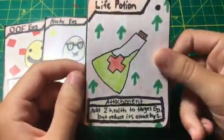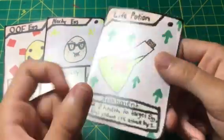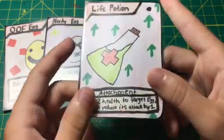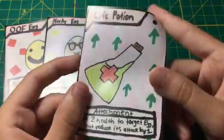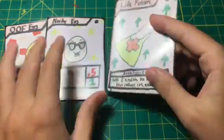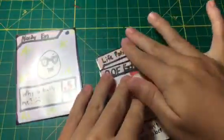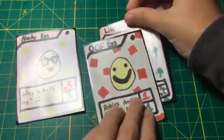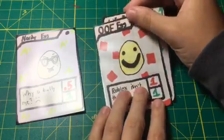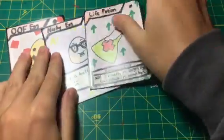The next card is an attachment card — one of the three types of cards in the game: egg cards, attachment cards, and trap cards, which I haven't made yet. So, life potion: you add two health to target egg but reduce its attack by one. If attached to Oof Egg, Oof Egg would have zero attack but three health. It's a pretty decent card, that's why it's a common.